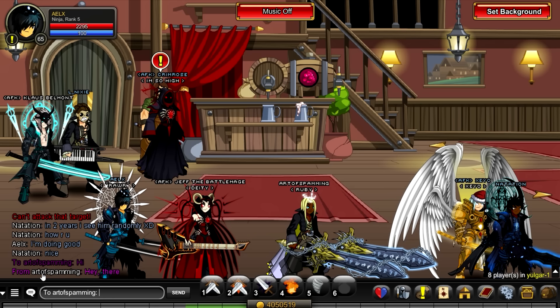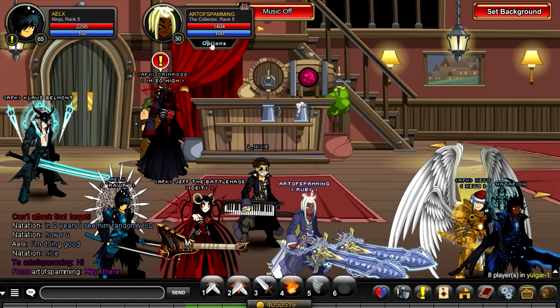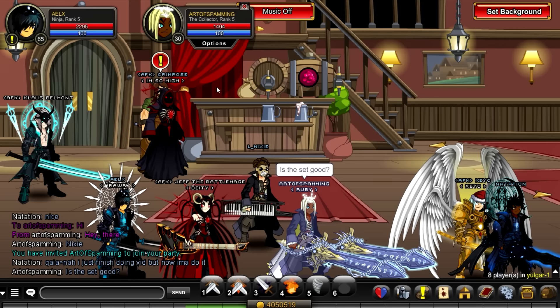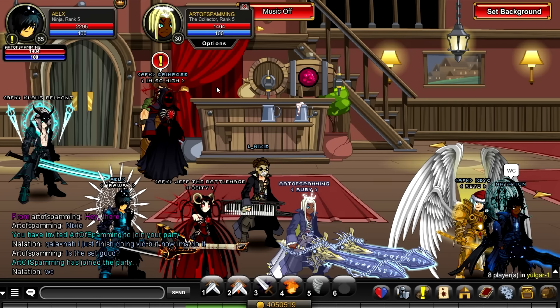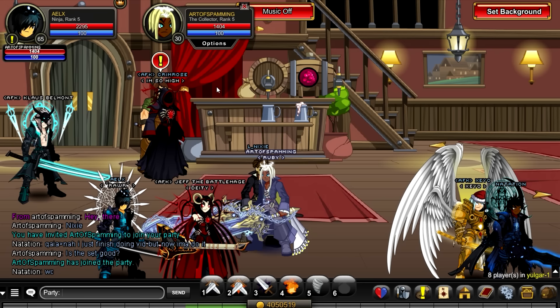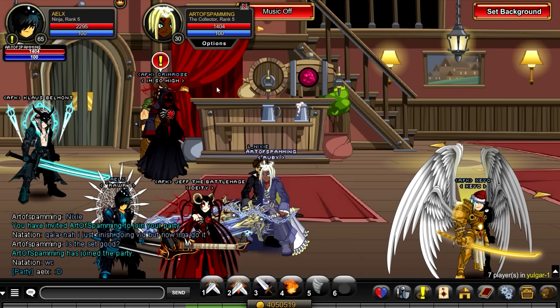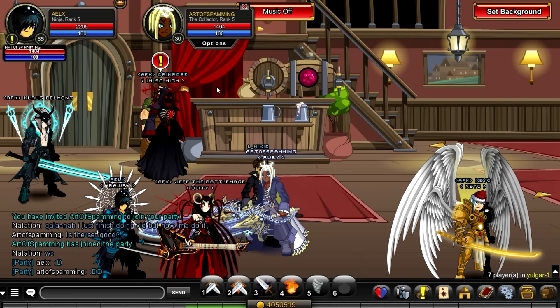Another thing I'm going to show you is about the party chat. So when you're in a party, you might start typing and wonder why it's not going into party chat. You do slash p or slash party to only talk in party chat. Notice how the party chat now shows in a sky blue color, which is pretty awesome.